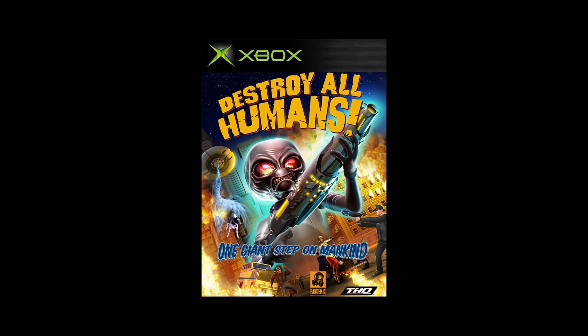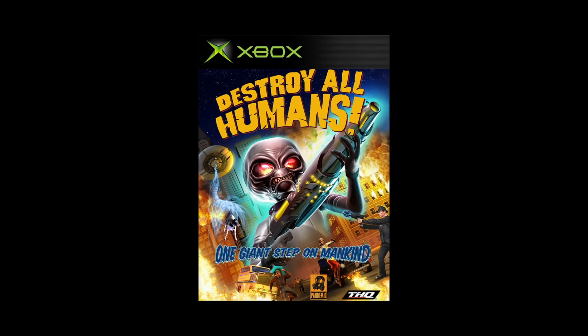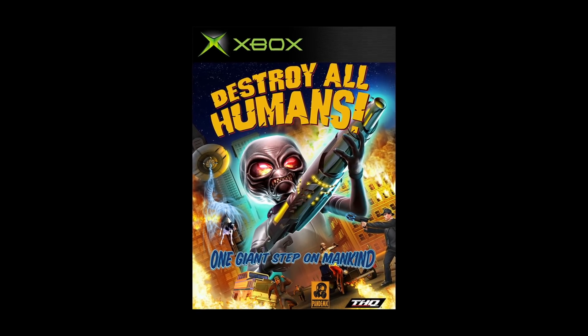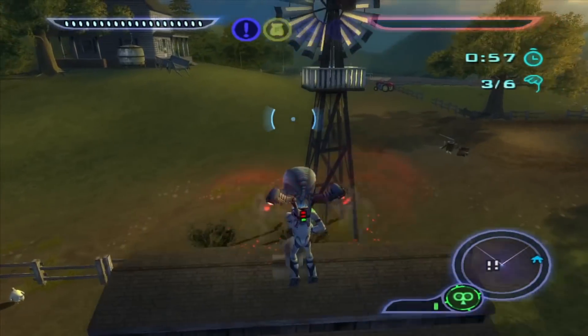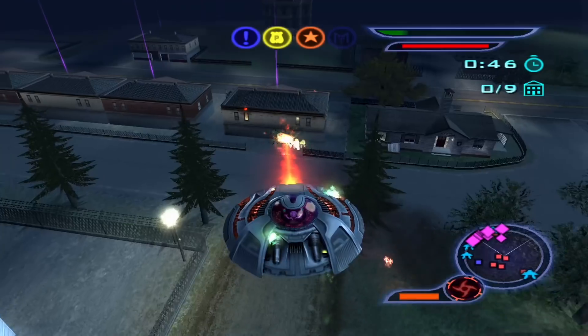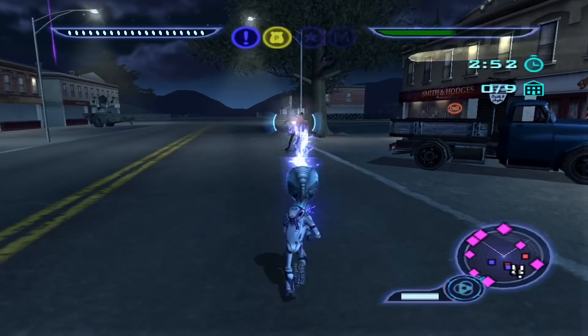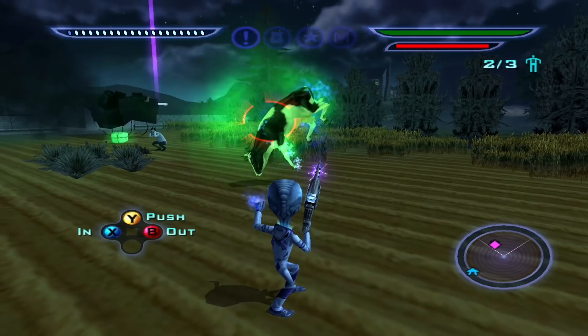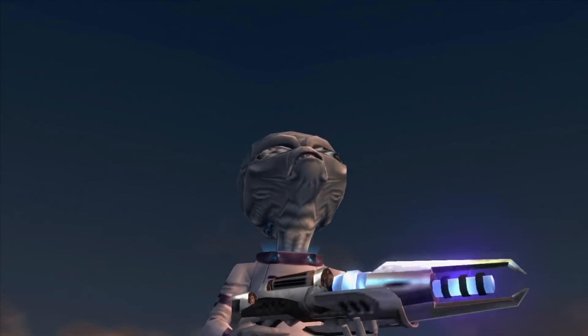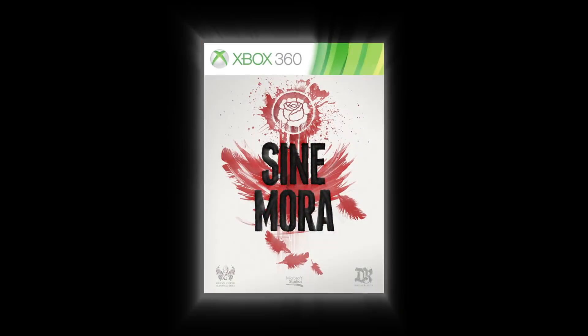On the Xbox 360, June 1st, experience the other side of an alien invasion as you conquer Earth and destroy all humans. As part of the Cryptosporidium 137 Armada, take over all humanity via land or air using a variety of alien weaponry. Fire ray guns, throw cows, or even disguise yourself as a puny human as you take one giant step on mankind.